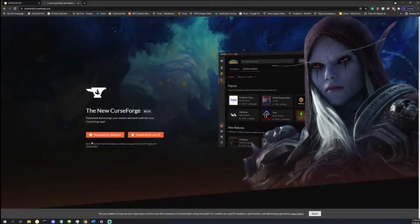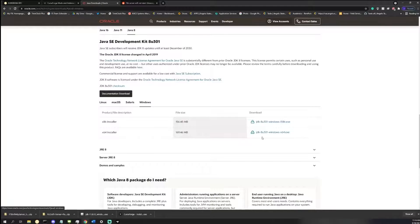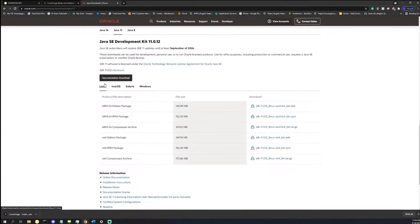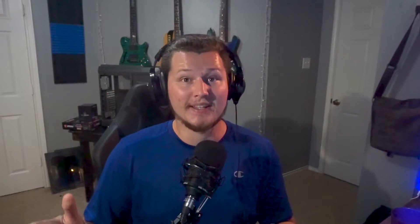Now the very first thing you need to do is download CurseForge and the version of Java that you're going to need. If you already have a modpack picked out, it's really easy to figure out what version of Java you need. If you're playing on a modpack that uses Minecraft 1.7.10 or before, you're going to need Java 8. If you're running on anything after 1.7.10, you're going to need Java 11. Go ahead and download CurseForge and the version of Java you're going to need, and then put them both into a folder.